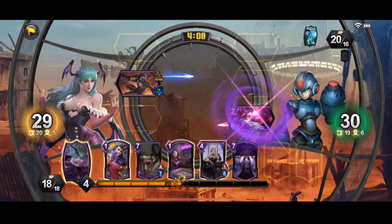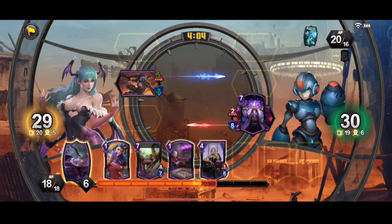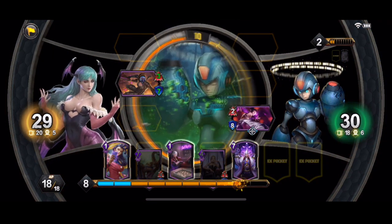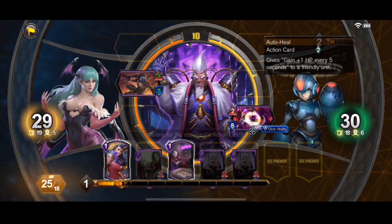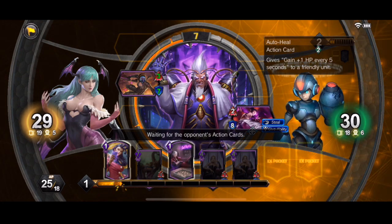So as you can see there, Lupo was a fairly standard card, but because I've got a 4MP card — Trish in this case — in my hand, she gets a plus 2 plus 4, and all of a sudden it's a 3-8 instead of like a 1-4. Really powerful card. She's giving him auto heal.